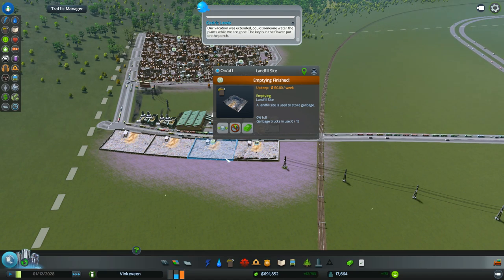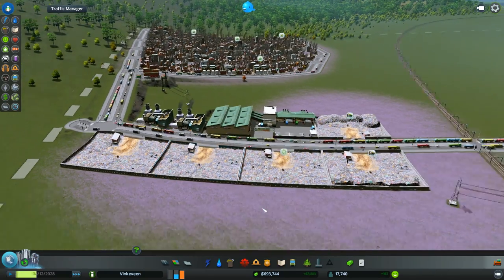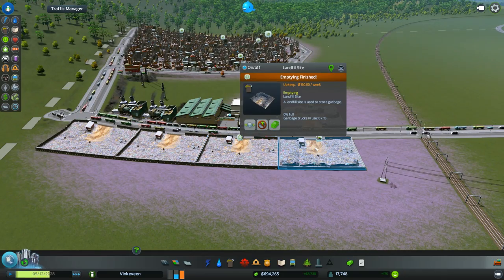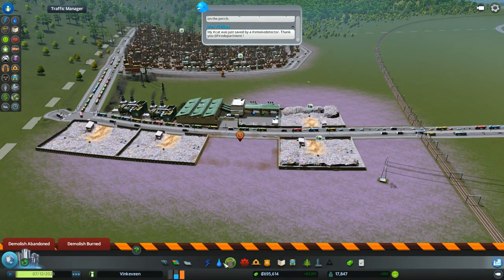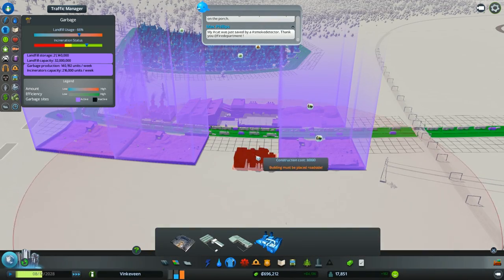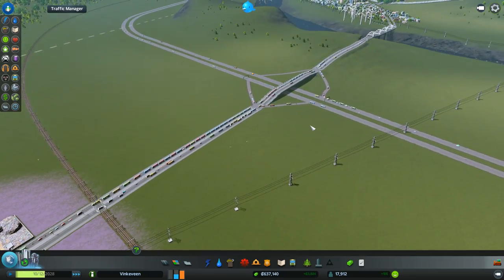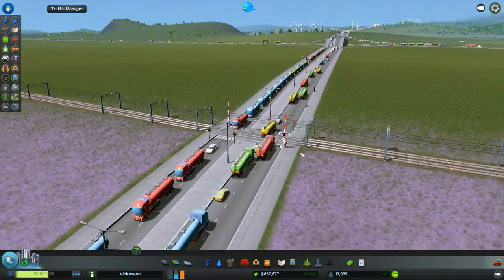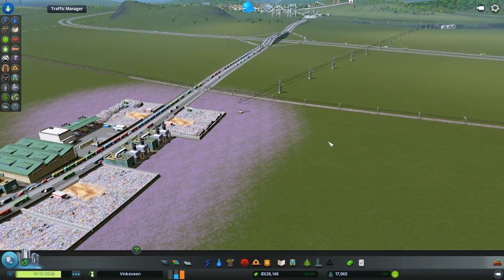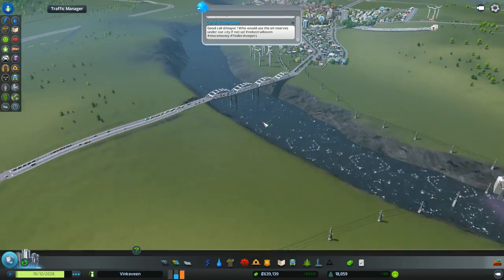Look at that - all the garbage trucks are going to the incinerators! Let's demolish this one since we don't really need it anymore and put more incinerators. Oh my goodness - why don't you guys take a different route? Okay we need more roads.